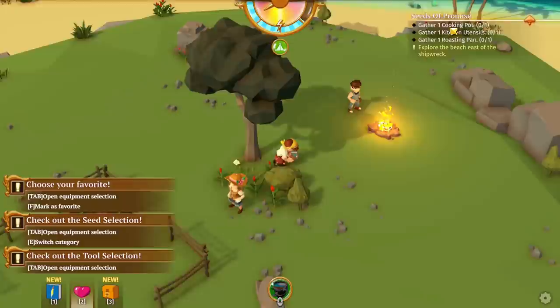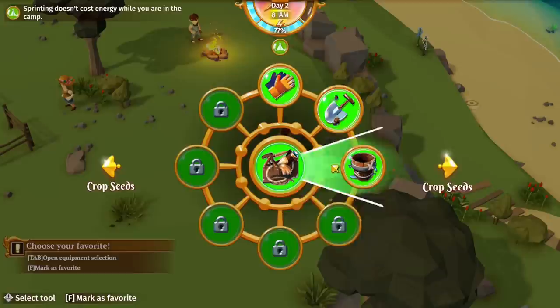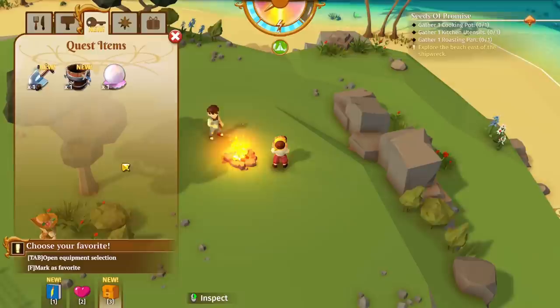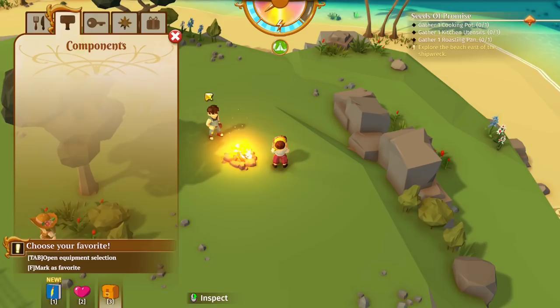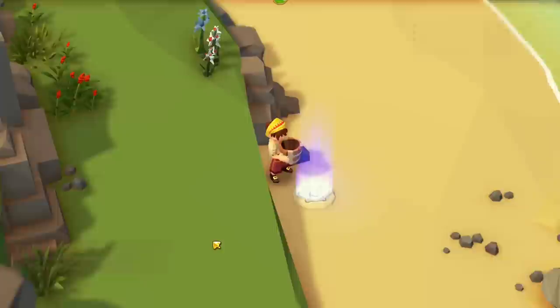Next we're going to learn how to cook. I need to gather one cooking pot, some utensils, and one roasting pan. The inventory actually really reminds me of Roots of Pacha — you've got this wheel, one wheel for the tool, one wheel for the crops, and then your other items. You've got a bag for request items and components. I like that everything is kind of separated, so managing your inventory isn't going to be too much of an issue.